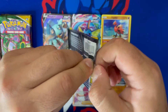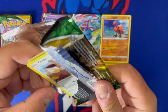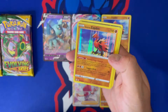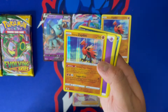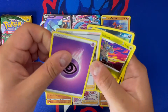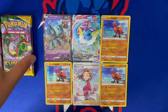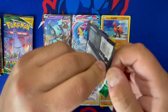We got Eevee starting us off in this pack, a regular hollow in here — Emolga, Marshadow, and another Galarian Zapdos! What is going on — that is triple! Holy cow, I wish the Zapdos full arts were flying out like that instead. We got four packs to go. Love hitting three of the same hollows — now I just gotta put all of them out there just to show how many times that happened.